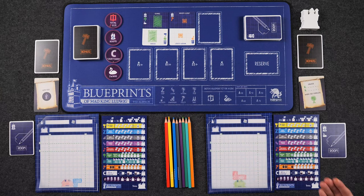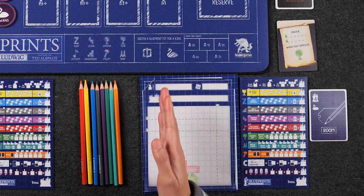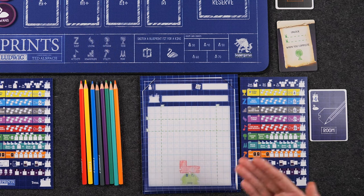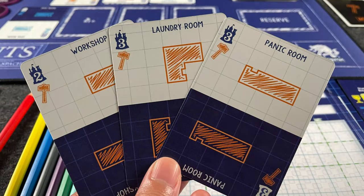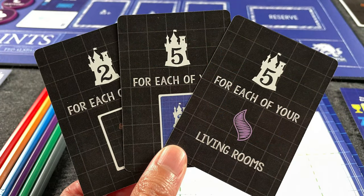Outdoor rooms allow you to expand your lot. At the start of the game, your drawing area is a 9x9 grid. But each time you complete an outdoor room, you can choose one of the flags and basically ignore that line. So if I were to choose the left-hand line, then my drawing space is expanded to the left. And if I'm able to complete four outdoor rooms, then I have this entire page to draw on. Utility rooms allow players to draw two bonus cards from the draw deck. At the start of the game, you start with two of these, but you cannot score any of these until you've at least completed one utility room. Each completed utility room will allow you to score one of these bonus cards.